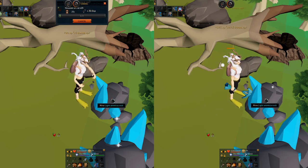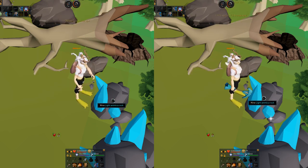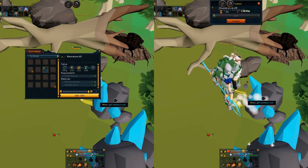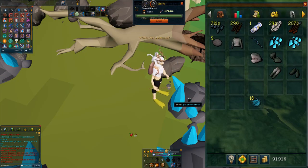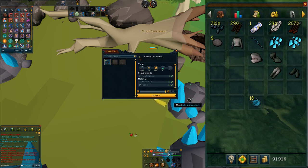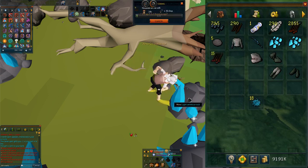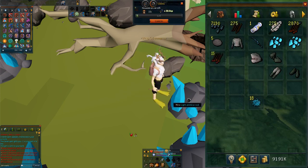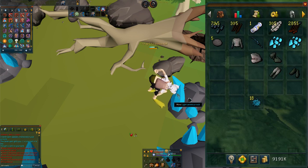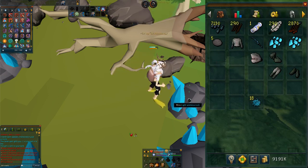You might be wondering why I have this side-by-side comparison going on here. Remember that extra tick I brought up earlier? You can actually use that tick with fletching. If you have fifteen or less headless arrows in your inventory and you click on your arrowheads, it won't prompt the menu for you — that means this only takes one tick. So if you start by crafting fifteen headless arrows from shafts and feathers, and then turn those into your full arrows, you only use three ticks for two fletching actions. This leaves very little wiggle room, but it can still work.